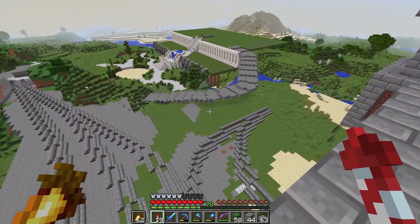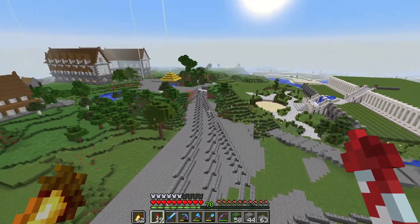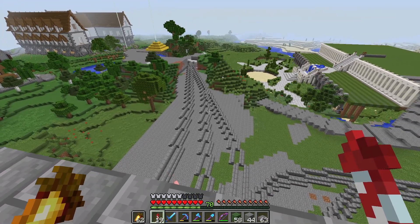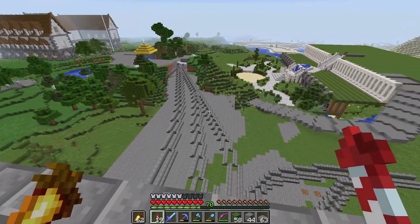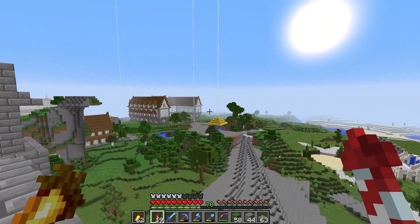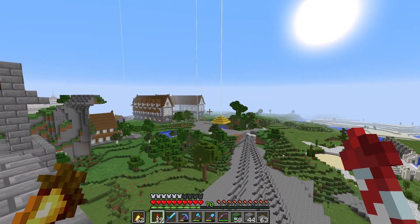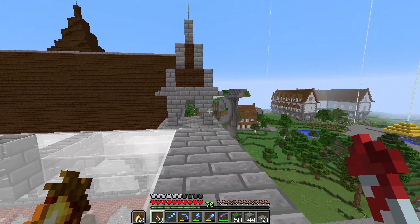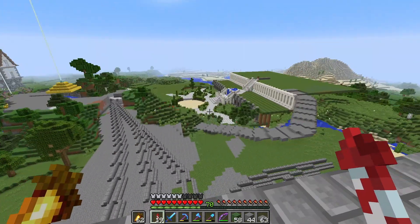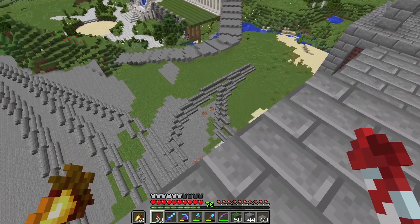Looking down at this area, I've started to work out where the train tracks are going. This is a little bit too diagonal so I'll sort that out later - it's not really the main focus of this episode. They're all going to go into one line over there and head off in that direction. We might have a little station near the town hall or the university - yeah, I think we'll put one at the university. Not one like this monstrosity - this took so long.